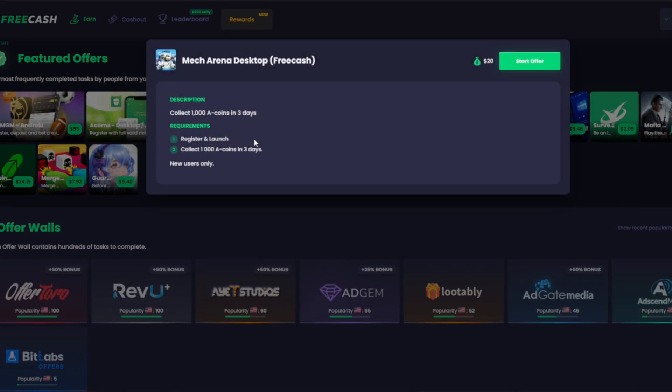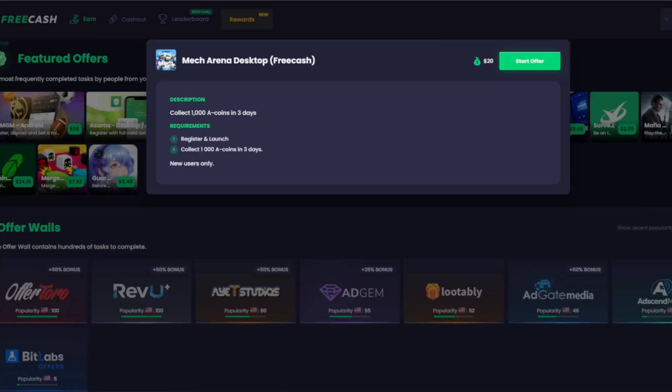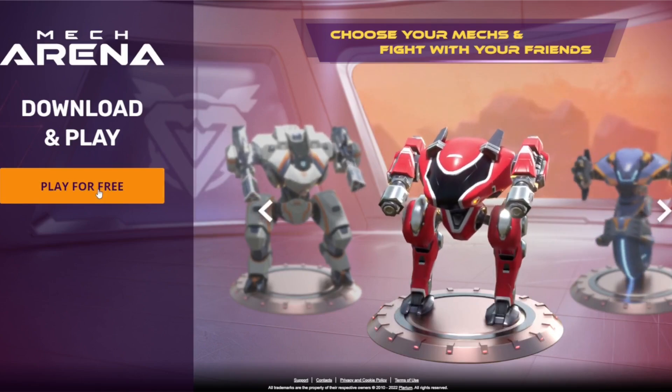So for this offer wall here for Mech Arena, we've got to earn 1,000 A-coins in three days for $20. All we have to do is click download and we'll see how it goes.